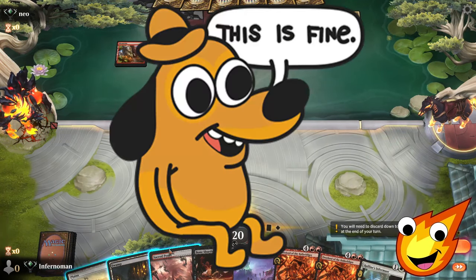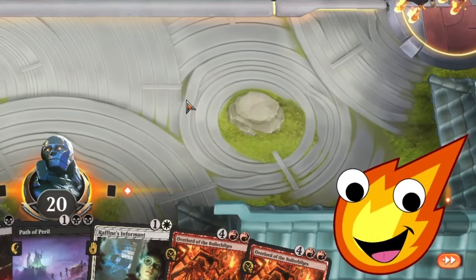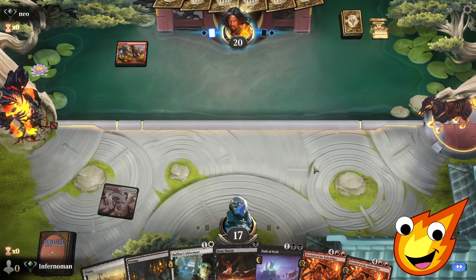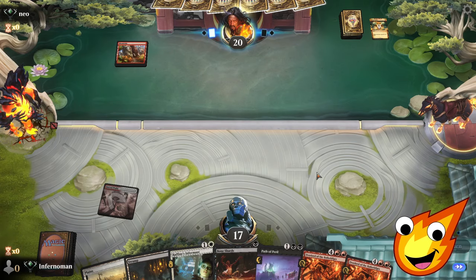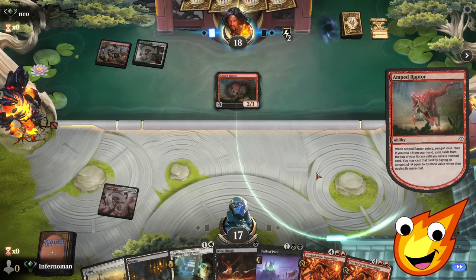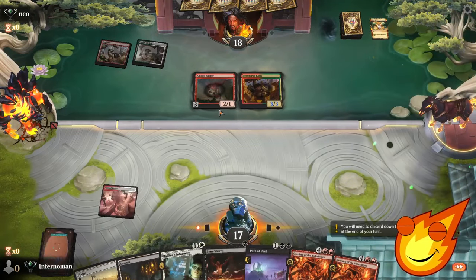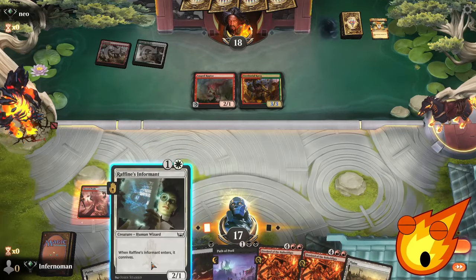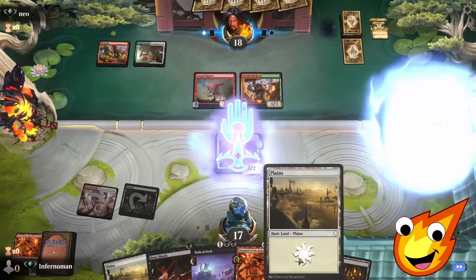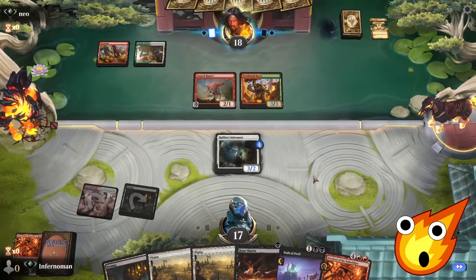Opponent passes. Sacred Peaks comes in tapped — good news is we now have another discard target to draw through the deck. Opponent shoots a lightning bolt to the face, which is fine — surprising they wasted it. Opponent plays a shock land, Amped Raptor; looks like an energy deck. A Territorial Kavu is annoying but manageable. We play Raffine's Informant to draw and discard, get another swamp, and pump up the Informant. Next turn we can Path of Peril to clear the board.